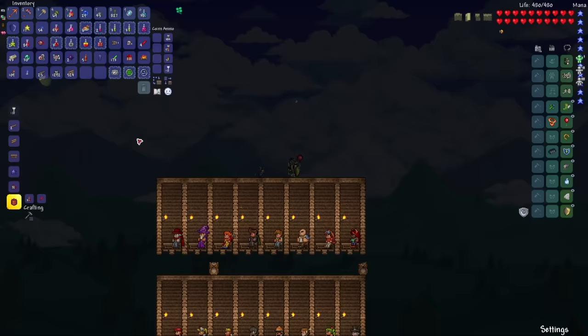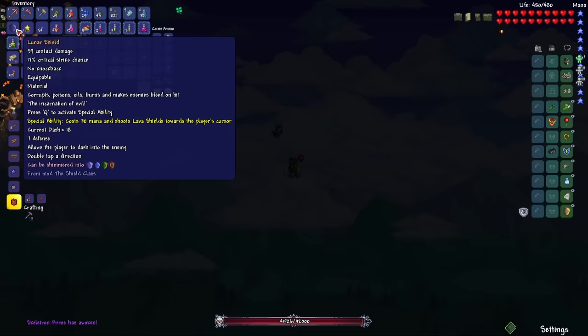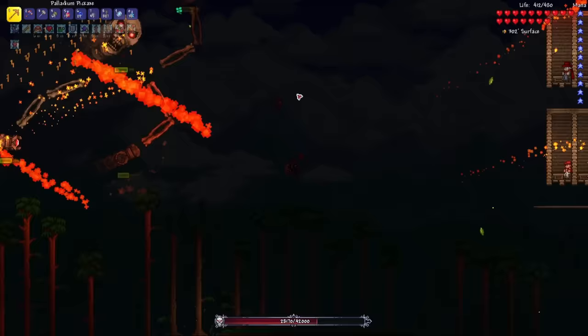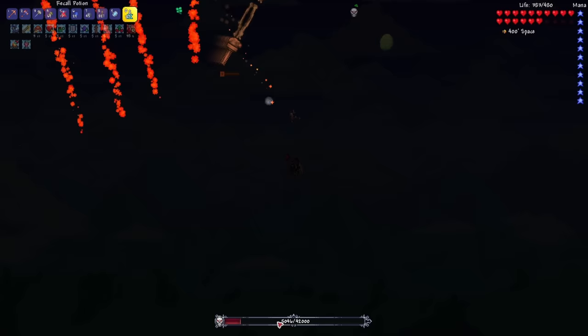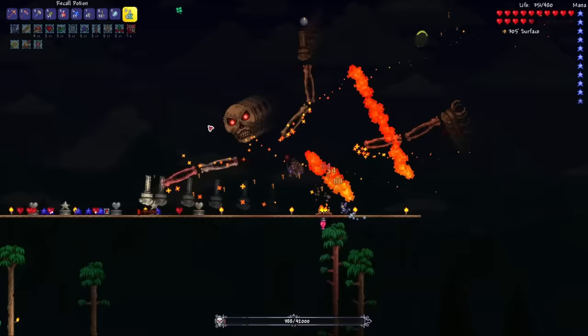It's time to take on the last mechanical boss, Skeletron Prime. For this boss fight, I'll be switching back to the Lunar Shield — yeah, this shield is so much better. My projectiles do inflict all the debuffs on this boss. It has finally reached 5,000 health — 1,000 more. Is the burn going to kill it? Nope. Okay, all three mechanical bosses have been defeated.